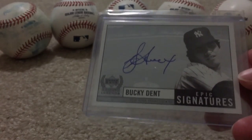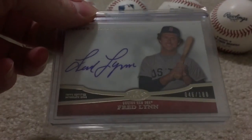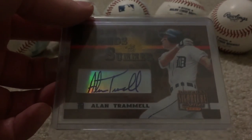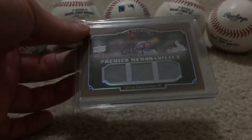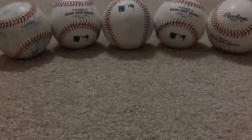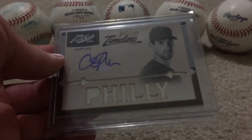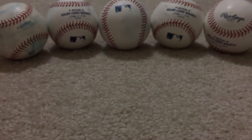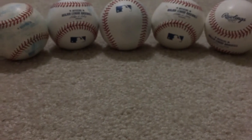Bucky effin' Dent — the Yankees. Fred Lynn — Red Sox. Alan Trammell — Detroit, what a beast. Chris Carpenter — jersey auto. Cliff Lee — jersey auto. With these I also try to get a relic with an on-card auto combo, like that last Dale Murphy — that's my favorite type of card if I had my choice.